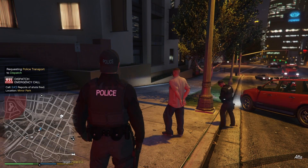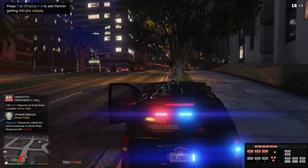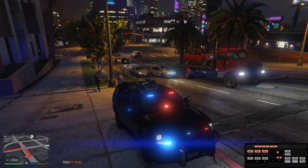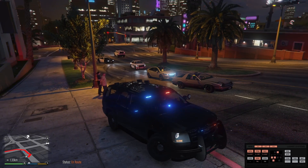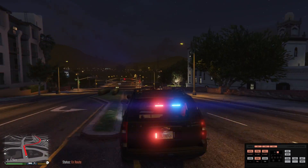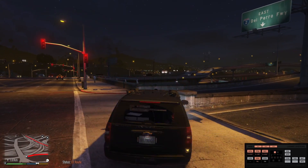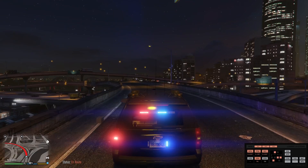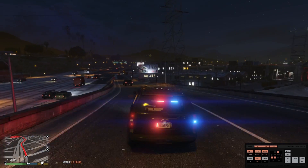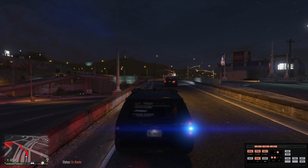Attention all units, assault — oh we gotta head over there. Dispatch, show me en route. 10-4, copy that 1-18. Come on partner, we got another call. Transport unit has got them now. We're gonna head over to the shots fired call, which is for us as gang unit — gang unit normally handles all those calls. Hopefully you guys are enjoying the episode so far. We've already had some shootouts and pursuits. Now we're heading out to another shootout. Let's get over there before it's too late.